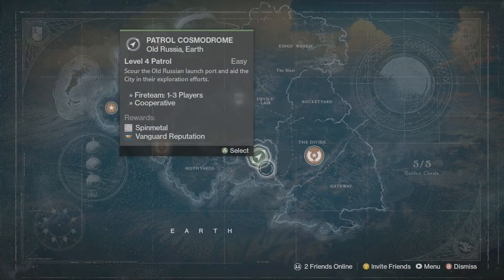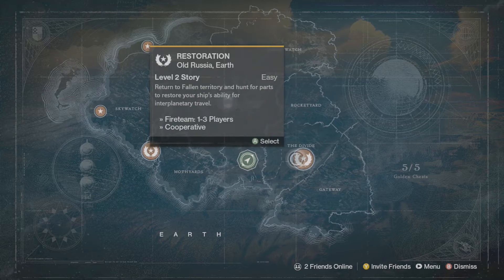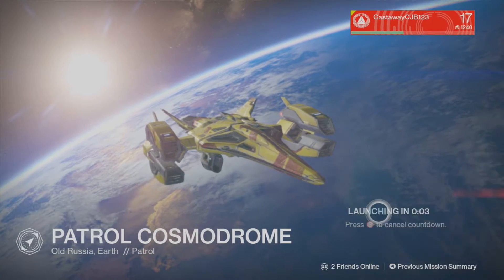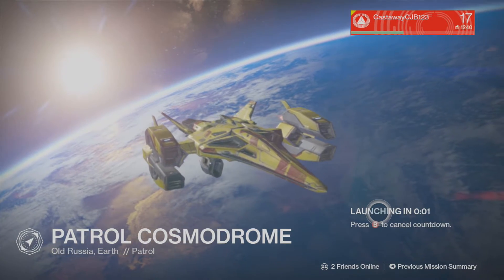For this mission we're going to want to go to Earth and go to the patrol cosmodrome in old Russia. It's next to the first mission you can select and we're just going to go to the patrol one and launch that.